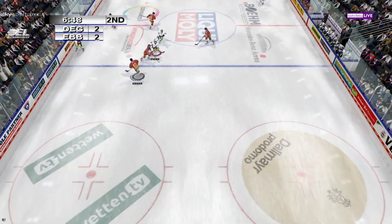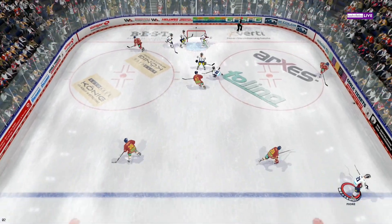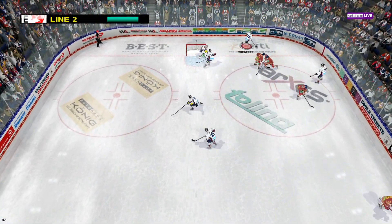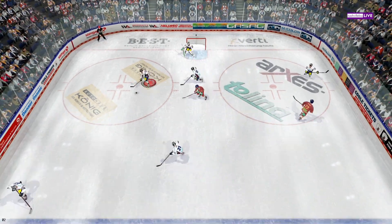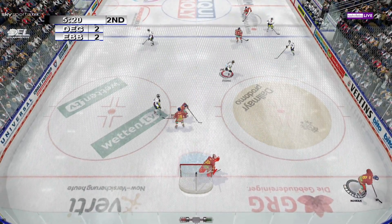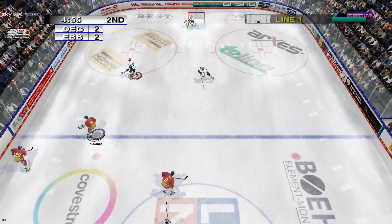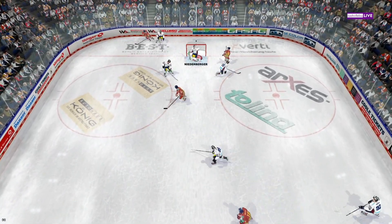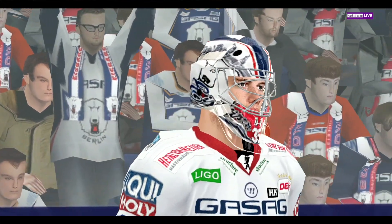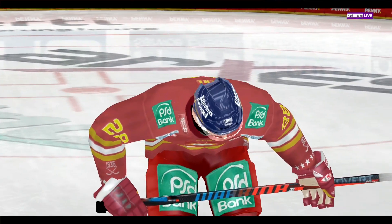Fires hard. Dusseldorf now with it. D'Amigo. Niederberger hangs on to the whistle. He came up big on that wrist shot — he's had some good saves tonight. Stop them cold in this game.